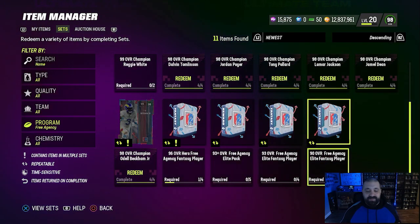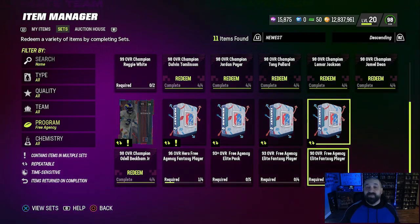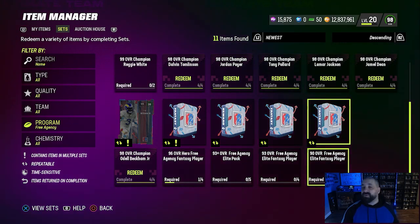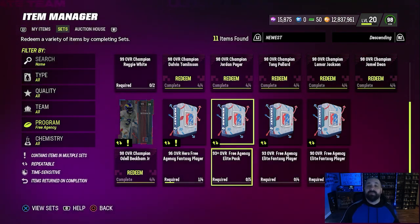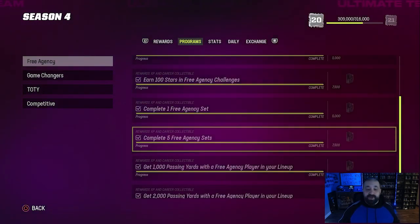There have been weird glitches all year with objectives requiring a certain number of sets from a program, where sometimes doing one counts as two. So for the objective requiring five sets, doing two might count as four — meaning you'd only need three total, which counts as six, which is more than five. But ultimately, if you don't have cards in your possession to complete these sets, you'll have to go ahead and do them, then sell whatever cards you get to recoup those coins.